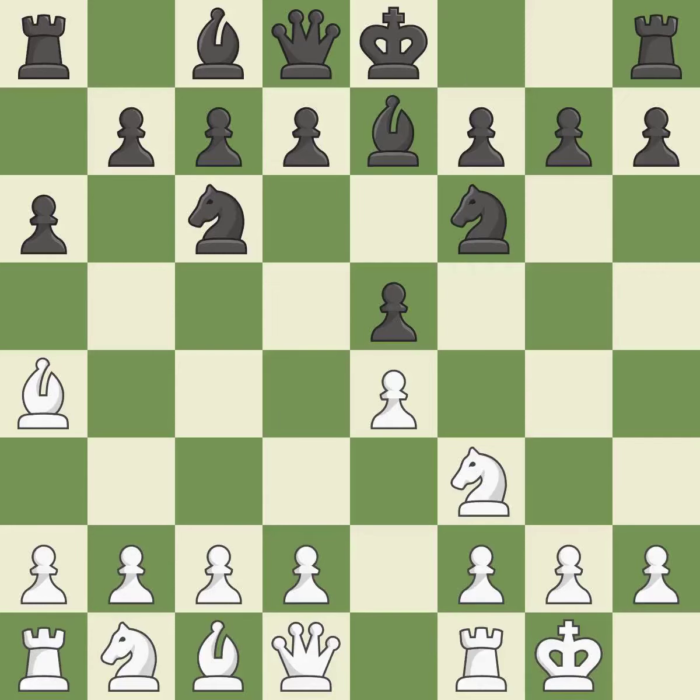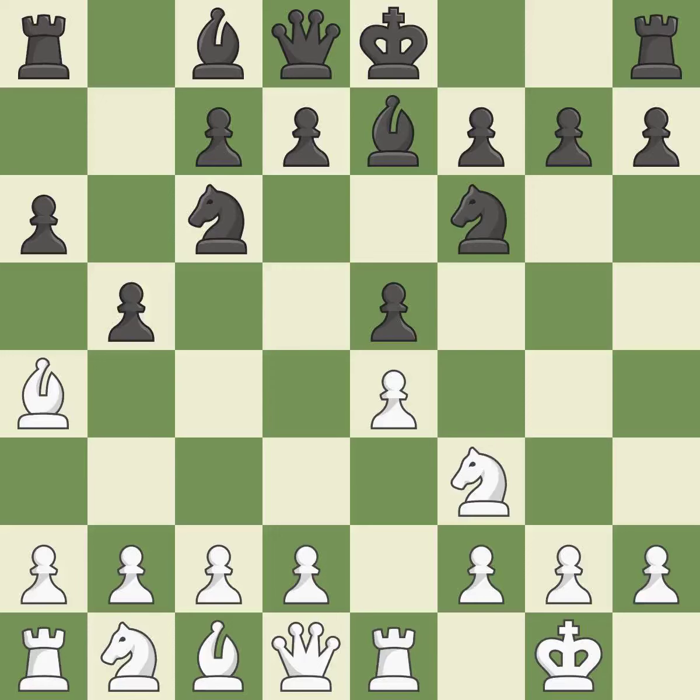Castling gets the king out of the center and prepares to develop the rook to E1. Be7 develops the dark-squared bishop and prepares to castle. Re1 centralizes the rook and protects the E4 pawn. B5 gains space on the queen side and forces the bishop to the B3 square. Bb3 is forced, but the bishop is well placed because it attacks the F7 square. D6 defends the E5 pawn and allows the light-squared bishop to develop.